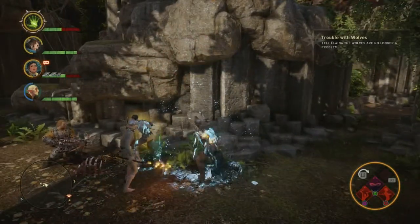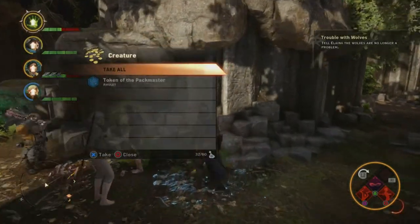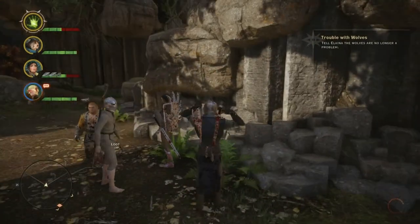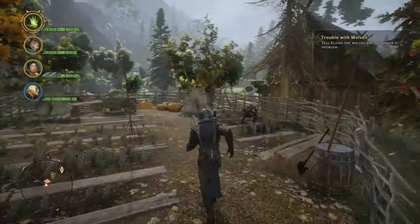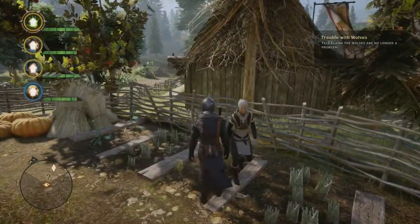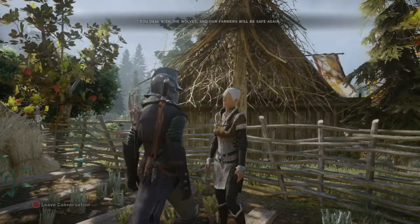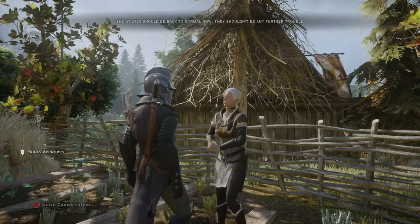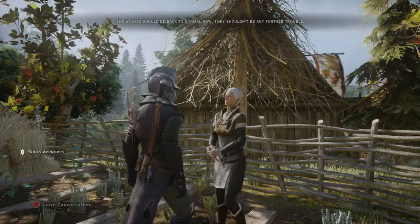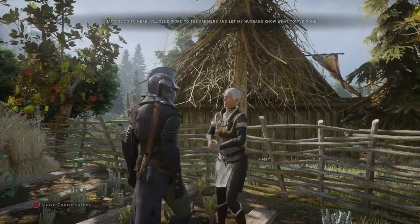He is going to be difficult if you're at a lower level, as he has the ability to tear the ground open, disappear, and then pop up underneath you and knock you flat on your butt. Go ahead and loot all the dead corpses and carcasses. Return to the farmer's wife. Explain to them that you've stopped the wolves, and the second of four portions will now be complete in this quest.